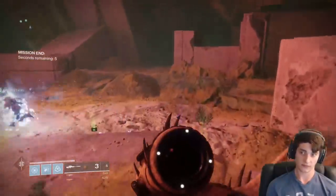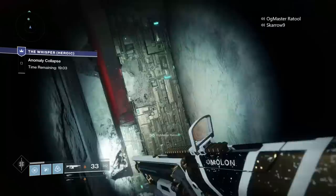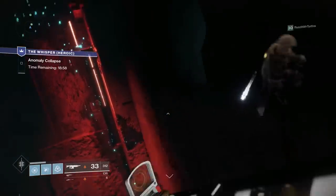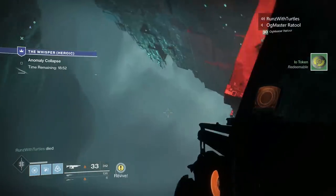In order to activate this secret and get it started, you're going to want to find five secret chests throughout this activity. There is one right after you jump down the hole with the blight in the lost sector — you go through the little red pathway and directly to the right on your wall there is a secret room with a chest in it. You open it, and that is one out of five.